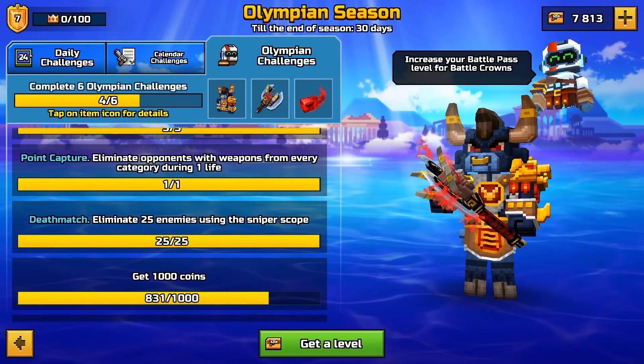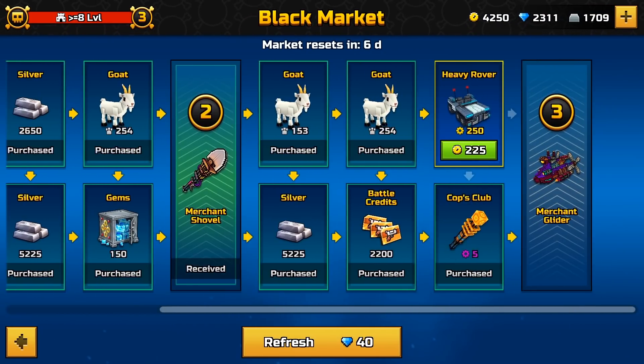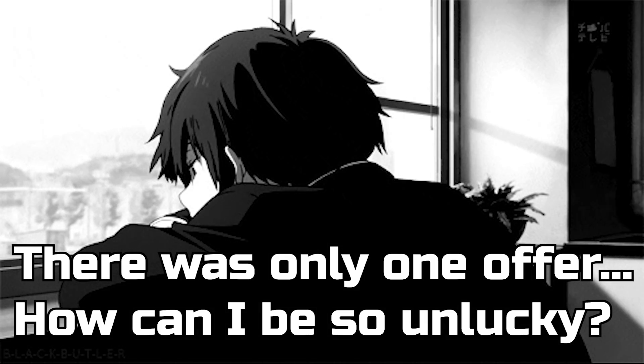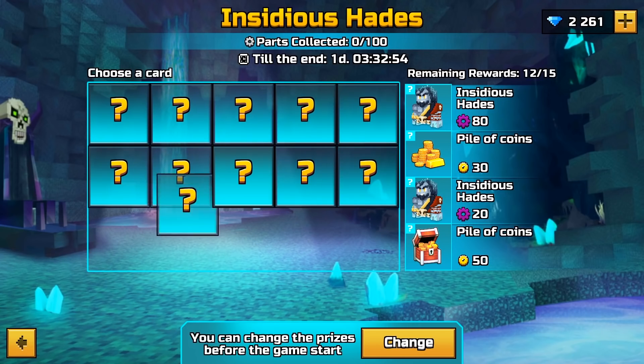The fourth task: you need to get 1000 coins. You can do this in any way, but the main thing is to do this task last. If you want to get a new weapon faster than anyone, the black market is open for you — there you can exchange your gems or silver for coins. If there is no offer, play the lottery. You will have time to collect 1000 coins during the battle pass.